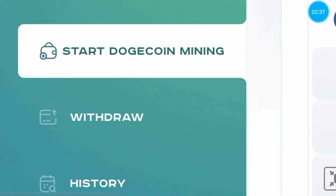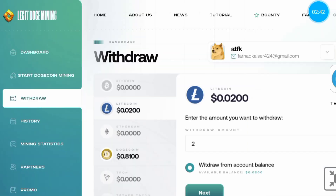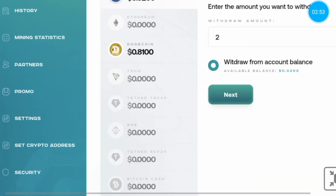Now, withdrawal. Withdrawal is very instant and there is no need to pay any fee. When you reach the minimum withdrawal amount, you can withdraw and your funds will be sent to your wallet instantly.